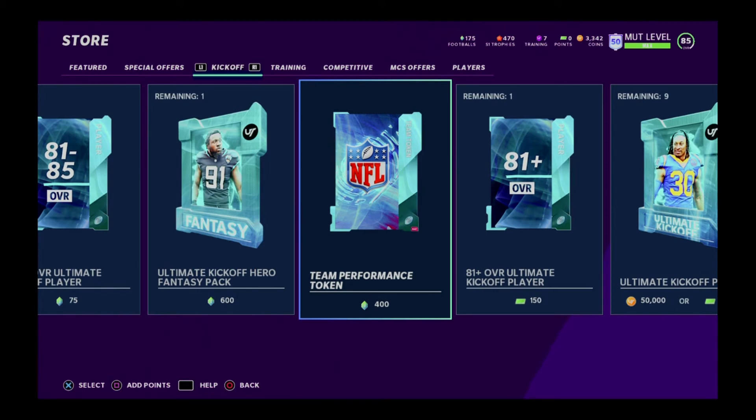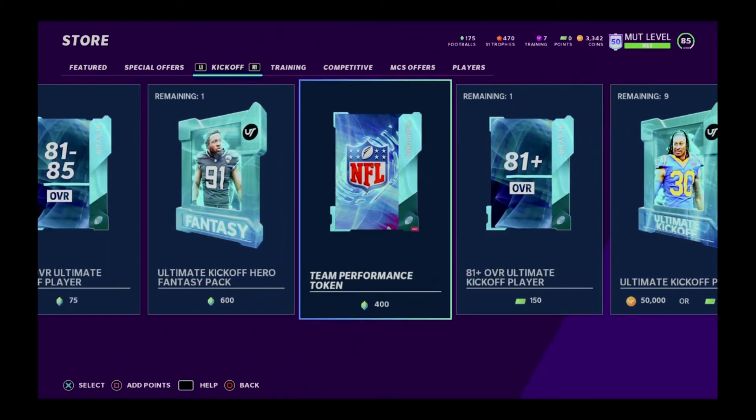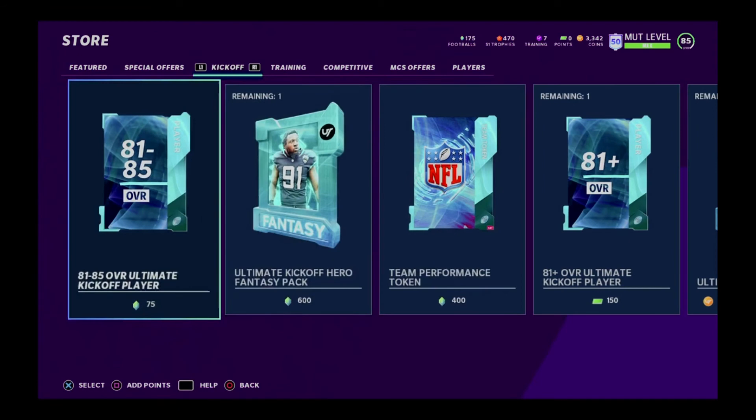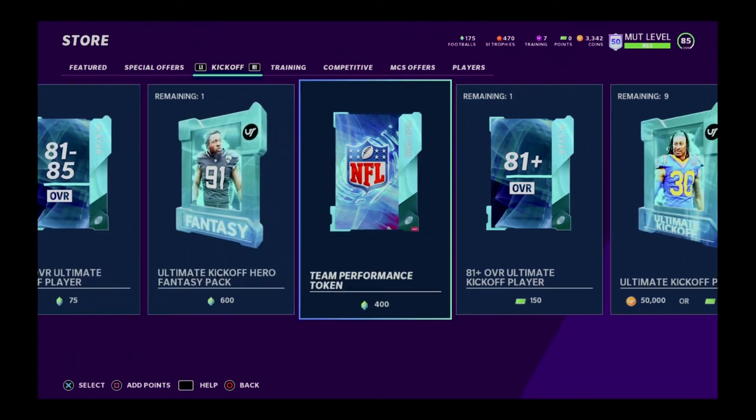You can probably get about 250 footballs for free in total, maybe 60 or 70 more, but definitely not enough to get this. This is probably the route to go unless you just want to save up for a hero. But that's the deal on those — that's all I wanted to say. This is the Madden Guru, and that is your team performance tokens.